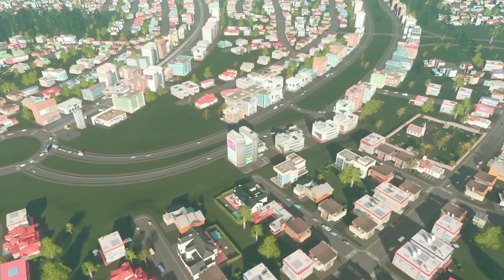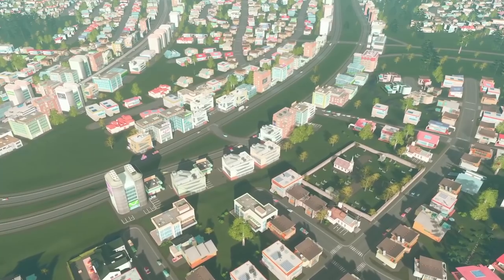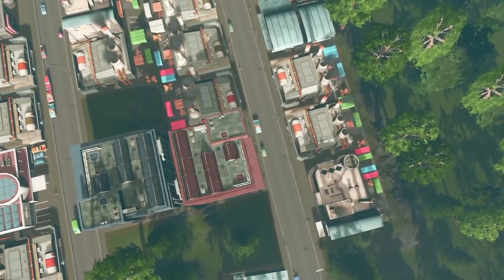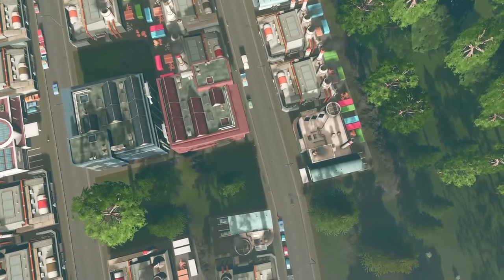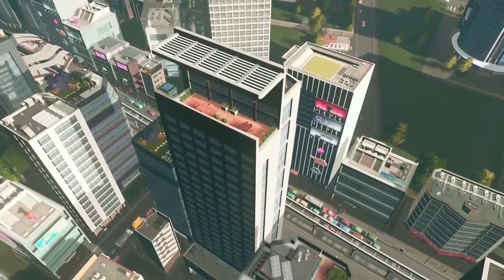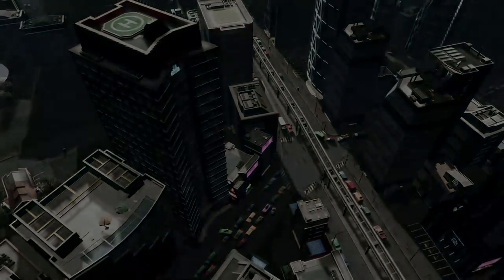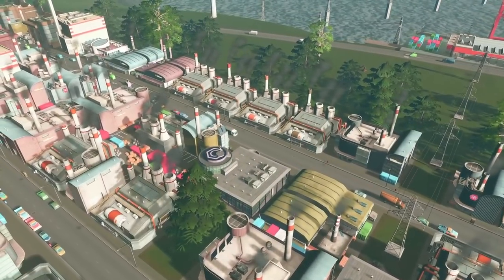I like the Sunset Harbor DLC a lot. I like the transport hubs and the massive metropolitan airport. I love the trolley buses — I love that look and feel. But I think I love trams more; we'll talk about that in the next episode. All in all I do like Sunset Harbor. It's not my favorite DLC by any means, but it's a very interesting twist and gives us a ton of cool options. Use the helicopter routes and fishing routes sparingly — they can get a little crazy and backed up. Hopefully this gave you an idea for some of the things possible with Sunset Harbor.